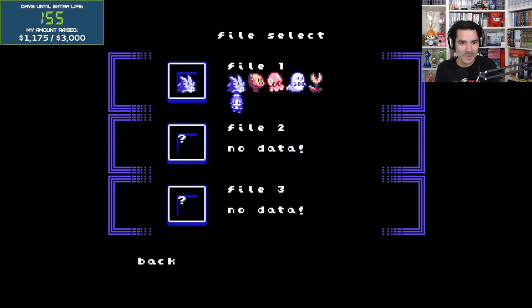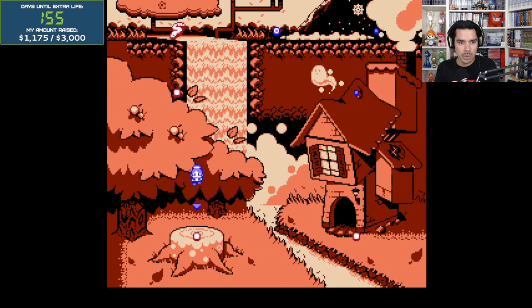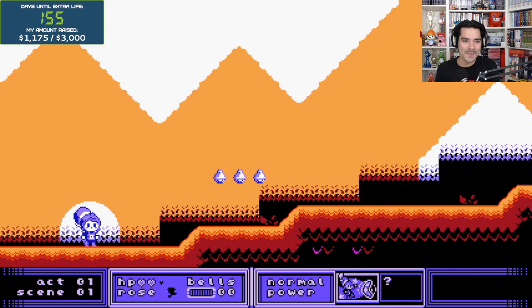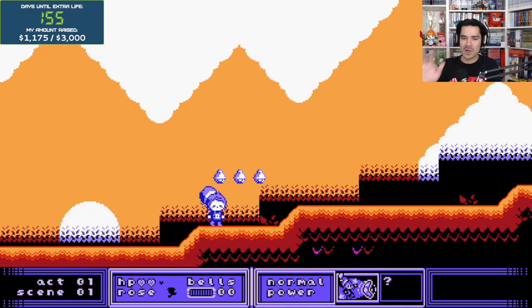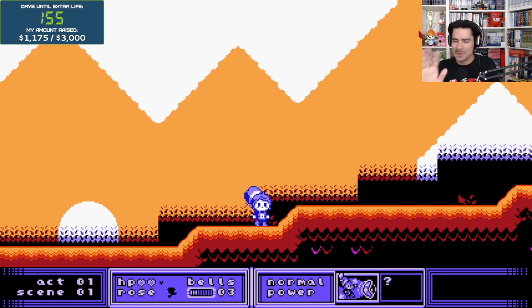Start game, select a file. This looks like Sonic, and this looks like Boo — let's go with the Boo. We get to choose between Retro and Newcomer. There's a map! Act one: Cherries and Trees. Oh, this looks so good, you guys. I love that map. This has the total Game Boy Color feel — different color palettes. It looks very, very Game Boy Color.